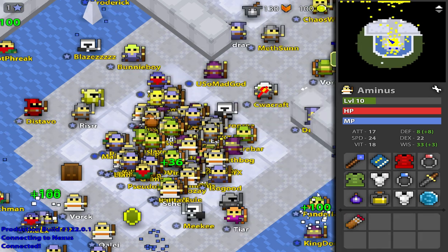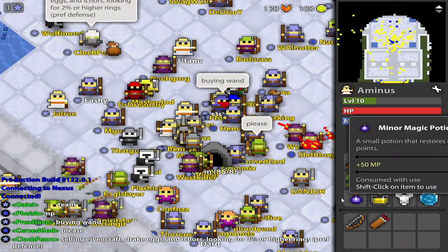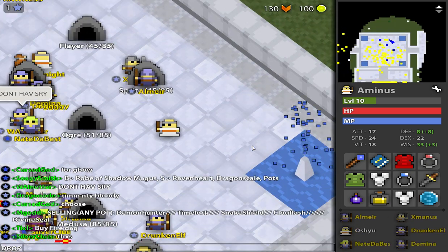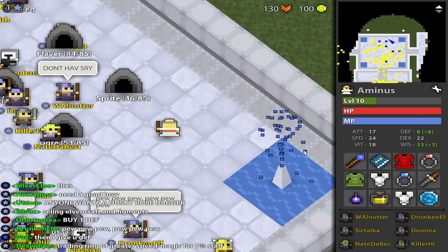Usually people meet over here — that's the main trading spot. Some people host drop parties. What that is, they type 'drop party' in the chat, and then they'll count down three, two, one, and then they'll start dropping stuff.